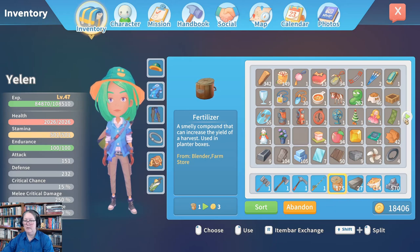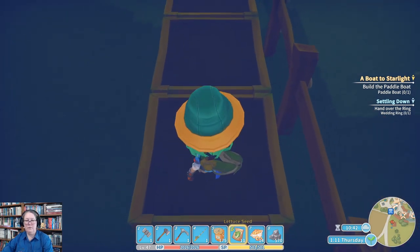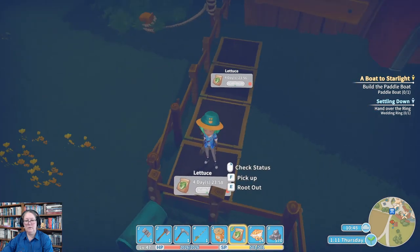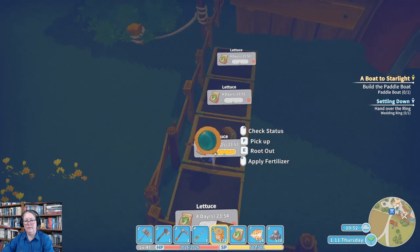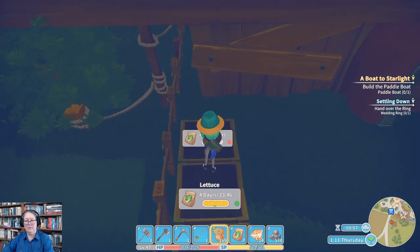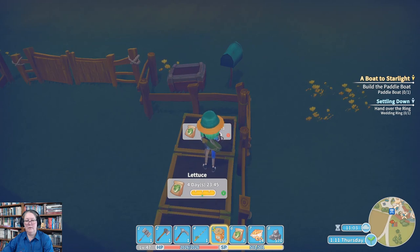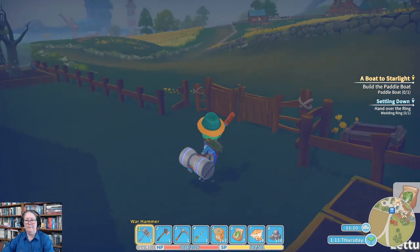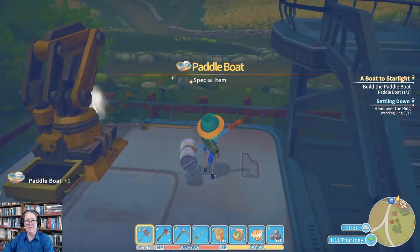We're going to want to put our fertilizer down and also our seeds where we can see them. Let's sow that one, and that one, and turn around and sow this one, then go with a five and fertilize it. This will take five days to grow and we're on our 11th day, so we should get at least one crop of lettuce out this year. Now we have smiley face lettuce plants! Let's go check our paddle boat because I think that might be done already — yeah, look at that, awesome!